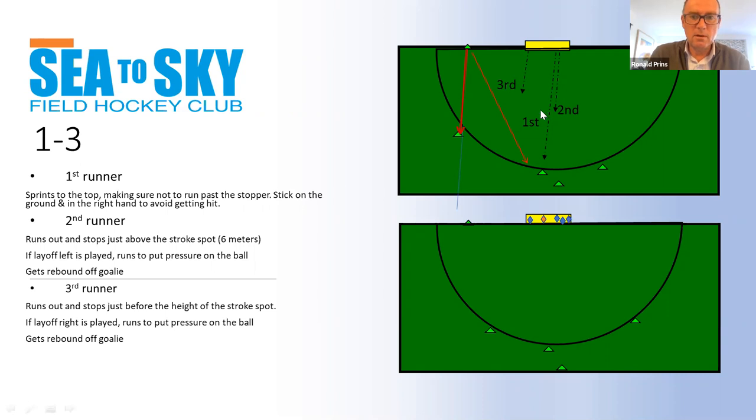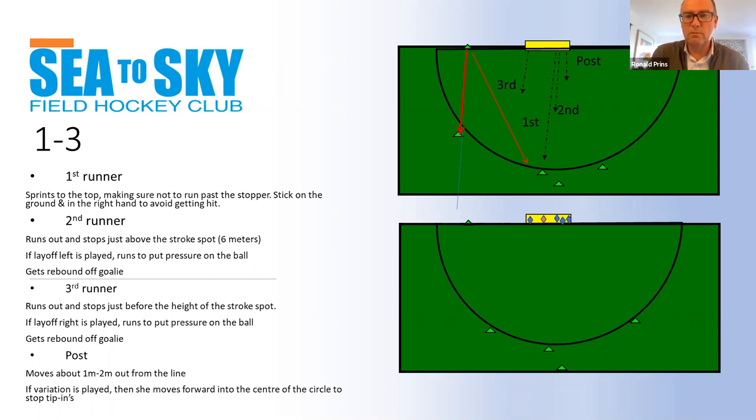The third runner is about six or seven meters out to the right. They need to be there for any rebound to clear it. Like the second runner, they can also block the injector running to the post — that's a great way for the third runner to cut off that pass. The fourth runner is at the post: block shots and clear any rebound.